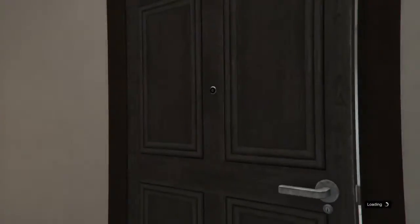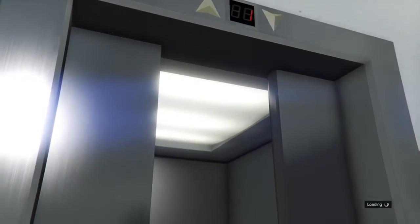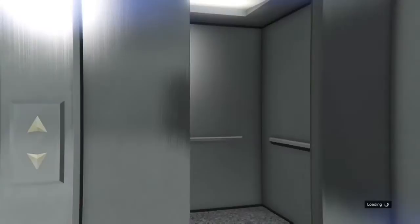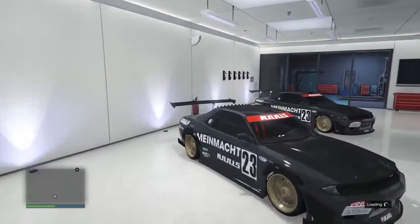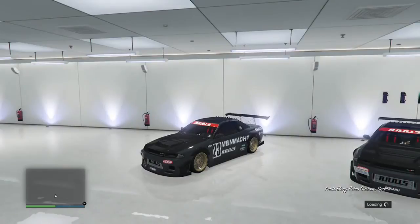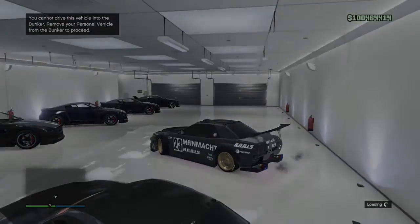Once you get into your garage, this is where the car you want to duplicate will be. Obviously that's a Retro Custom for me, so I want to go get in that and drive outside. It's easy — if you notice in the top left it mentions the bunker, that's because we've glitched out and the game doesn't think we're here.